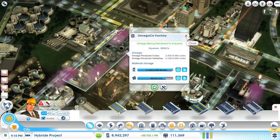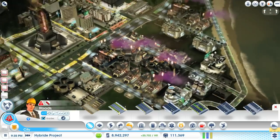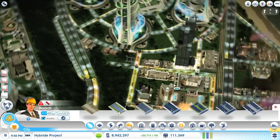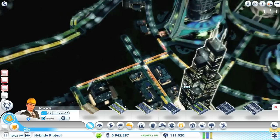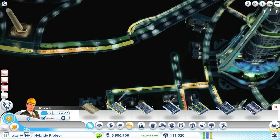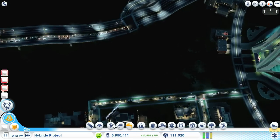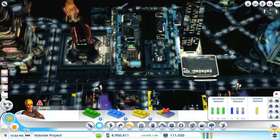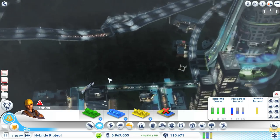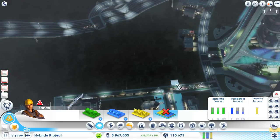We could probably replace one of these production lines later with the drone assembly line if we need more drones. What's going on up here? We should remove this road because it makes no sense, and instead we could add some residential zones.